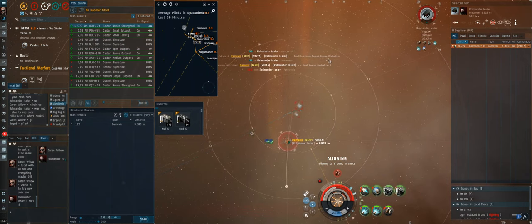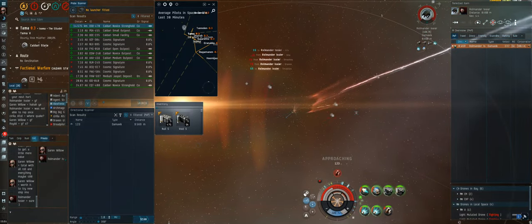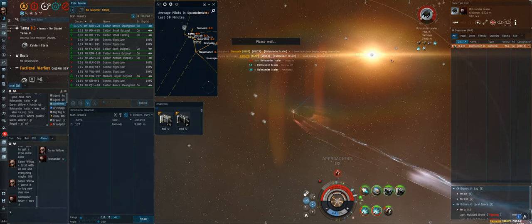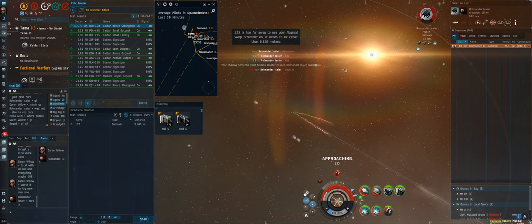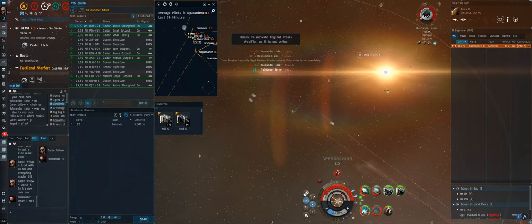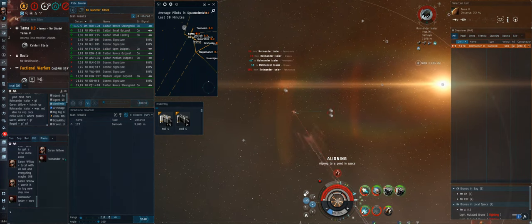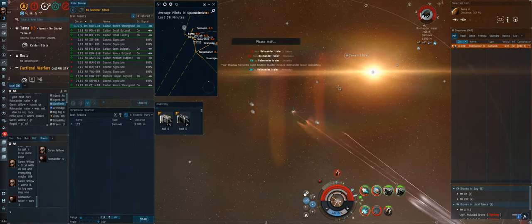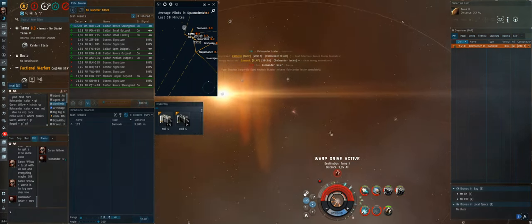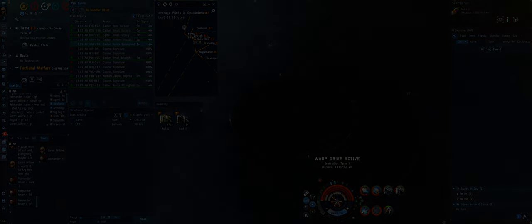Afterwards he told me that at one point he ran out of cap and forgot to reactivate his scram — initially I was just out of range, and at one point he was too focused on repping and managing cap. My webs are about to burn, everything is super heated. I'm pre-aligned in case I have to bail. I'm preheating and reheating things trying not to burn anything — it's an absolute mess of a fight. I drop into hull and he's so close to dying, but I really don't want to lose the 500 million ISK ship. Next tick I would have died, and he said his reps weren't done yet either. Really, really close fight.